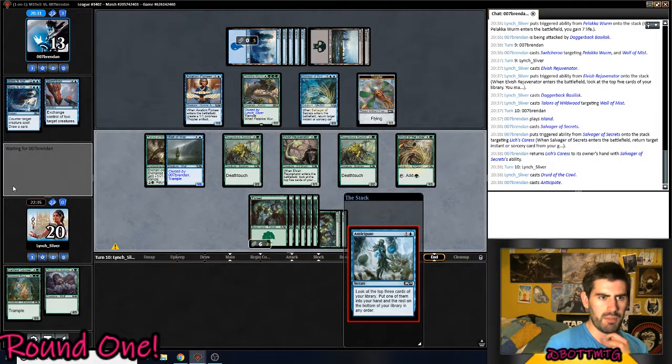We're probably going to lose this first game, but I want to see more of his deck. There's Anticipate — we can hit Switcheroo, two Bone to Ash, Lich's Crest. That's five targets for that card already, so it's great.